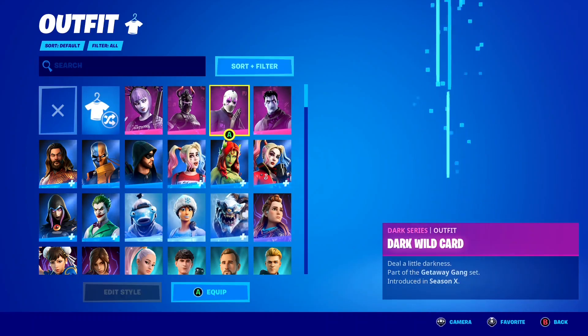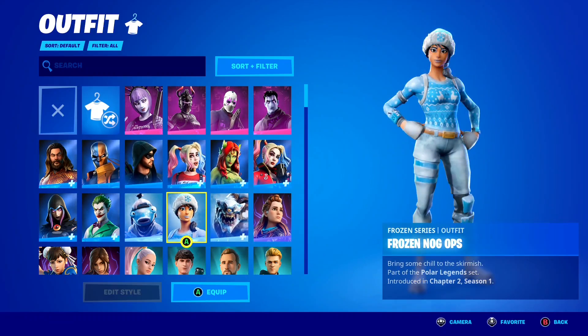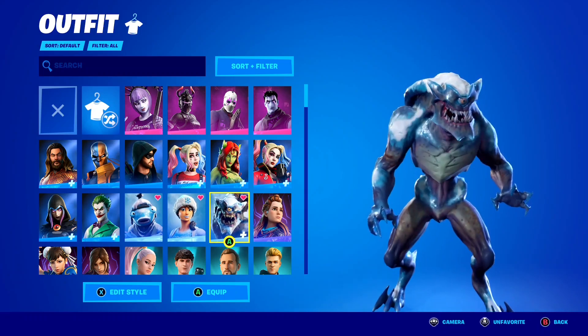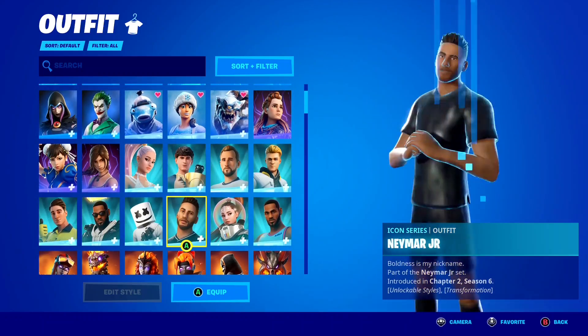Let's look now. Nothing in the top rows, but in the third row we've got three right here: the Frozen Fish Dig, Frozen Nogops, and the awesome Navarra skin here inside of Fortnite. Pretty awesome stuff right there.